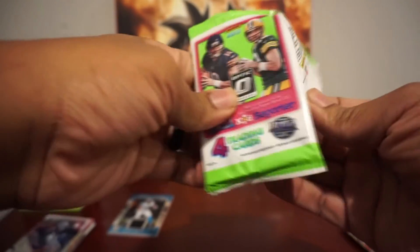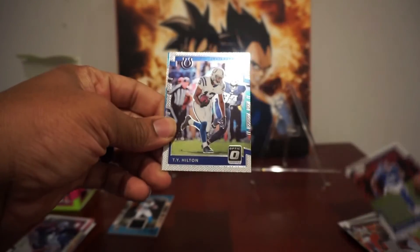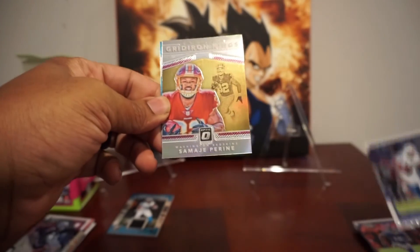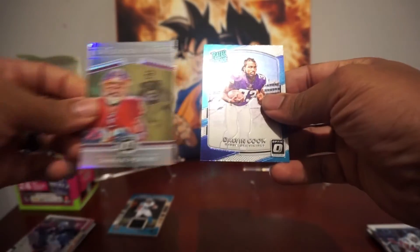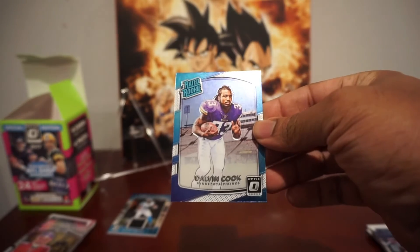Let's see what we got here in the last pack. We got a Brandon Marshall, T.Y. Hilton, Gridiron Kings Samadji Pirine, and last card — Dalvin Cook. Not bad. Not a bad rated rookie to get. Awesome.